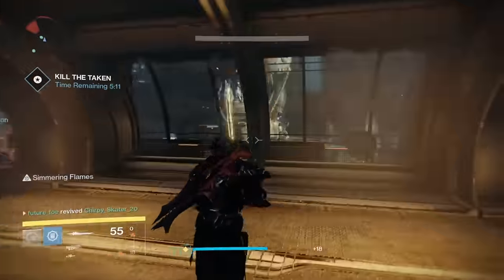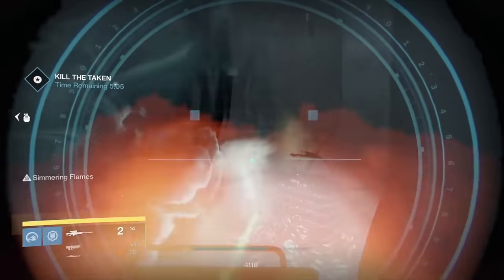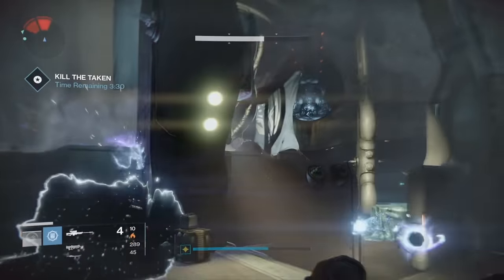As soon as you enter the final room, your priority should be to take out the Blights — there are four of them, one in each corner of the room. The strategy that worked for us was to take out the Blights, clear the adds, and DPS the boss. I took it upon myself to make sure all the Blights are cleared and that I kept damaging the boss.